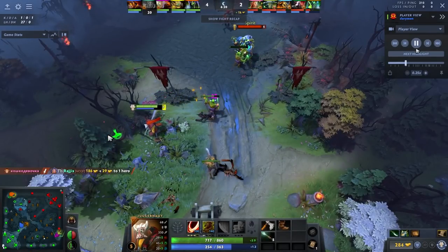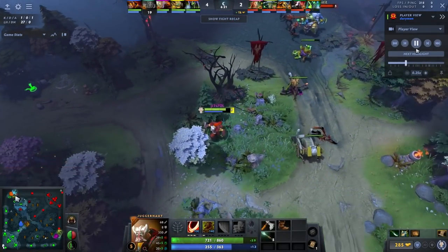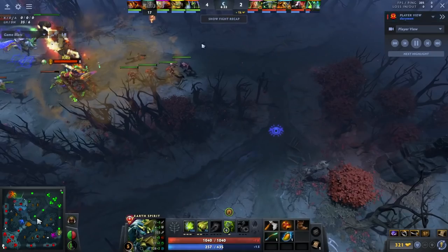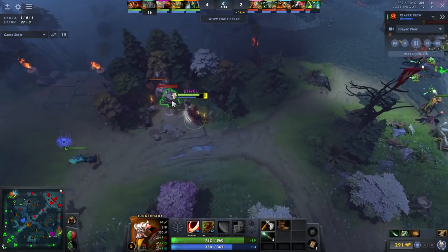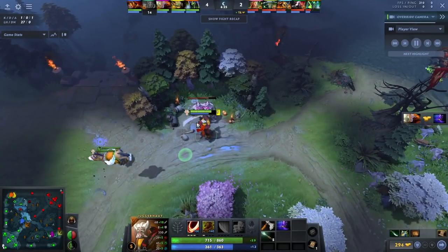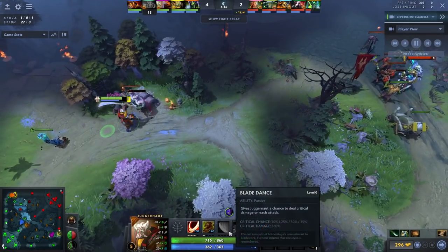Another thing I want to talk about with Jug — I'm now playing against an Earth Spirit. When you play against heroes that you feel you have an easy time last hitting against, you don't need to get the crit. Earth Spirit is not a right-clicker and doesn't really have the attack speed — it's not like playing against an LC. If I take crit against Earth Spirit I'm going to ruin some of my last hits, whereas against LC the crit might help me get more because LC is really annoying to last hit against. That's why I don't have crit in this lane.